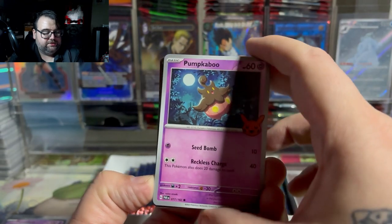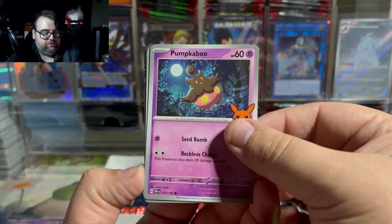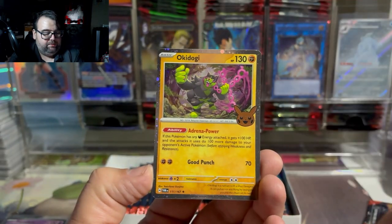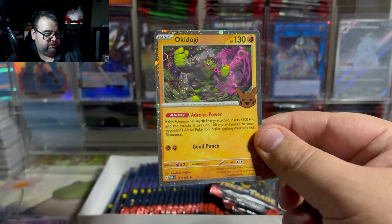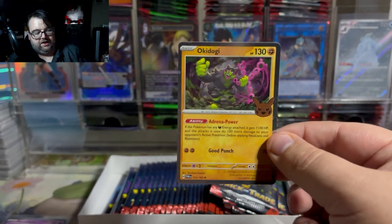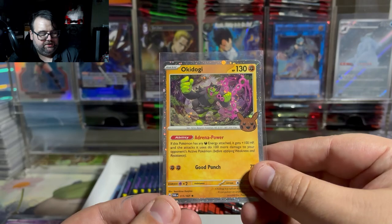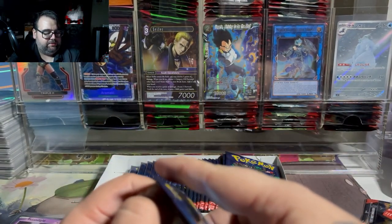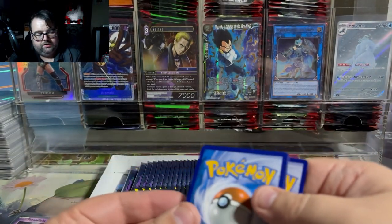We got Pumpkaboo — he's always going to be one of those cards in these boxes. Pumpkaboo kind of fits the theme really well. Gastly is a ghost. And we got an Okidogi — Okidogi looks actually kind of cool as a cosmo foil; you can kind of see the swirl, though it got cut off unfortunately. As for the theme, I get why they'd put it in the set, but I've seen enough Okidogi for a lifetime.